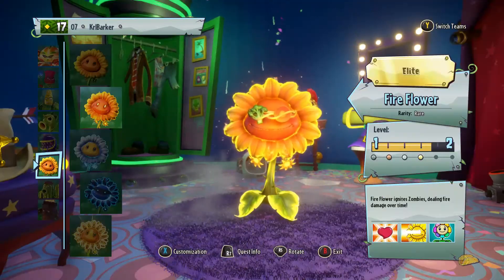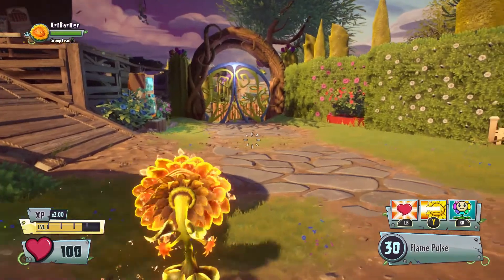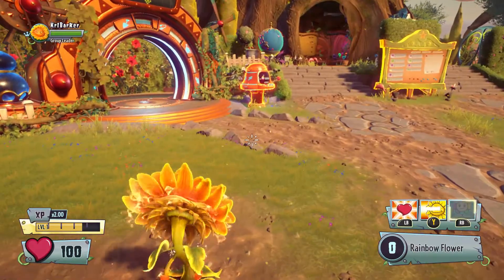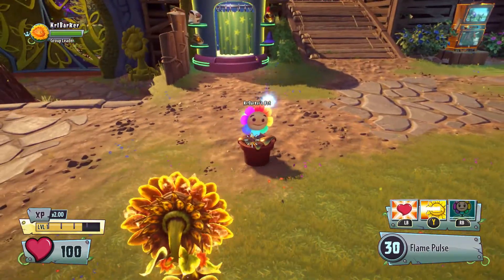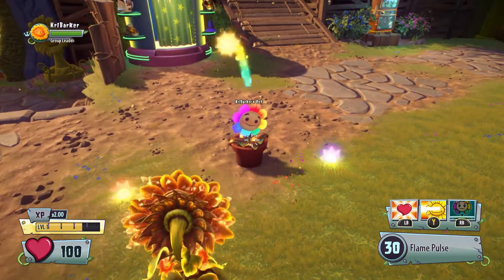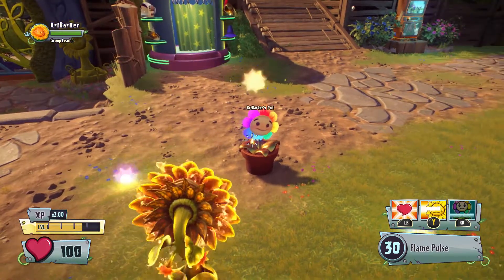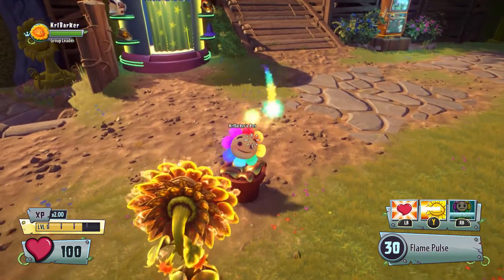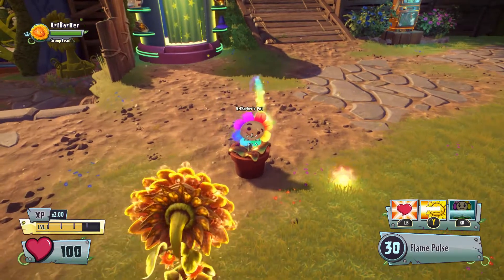Let me know in the comment section what you think about this new ability. I personally think - as much as I bought it because I like to complete the sticker book - it was an absolute waste of money. 500,000 coins just for a visual is ridiculous. But I mean, it looks cool - does it warrant 500,000 coins though? I don't think it does.